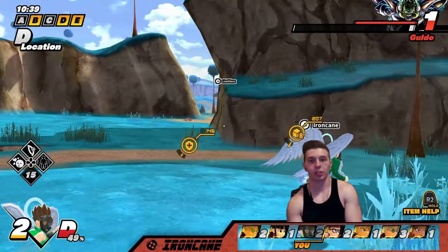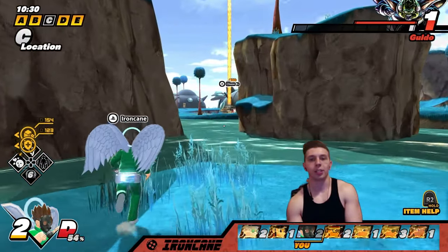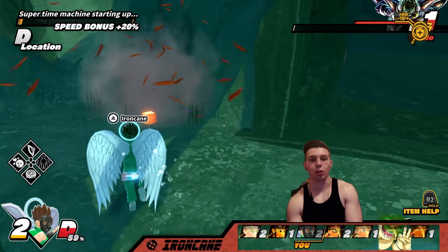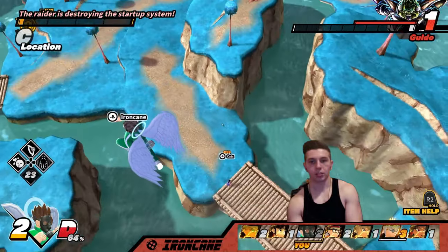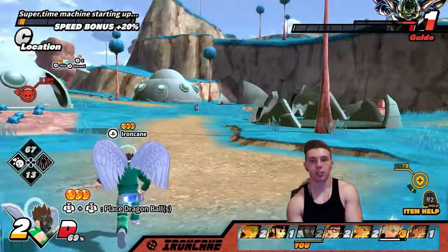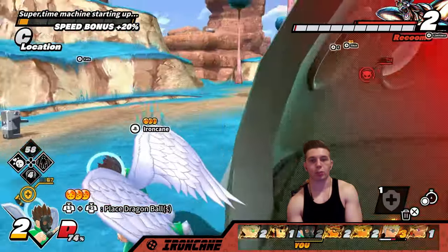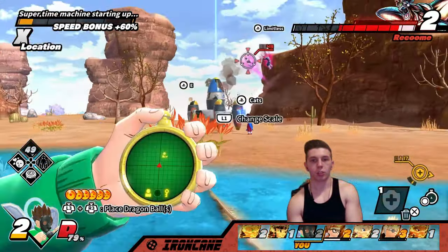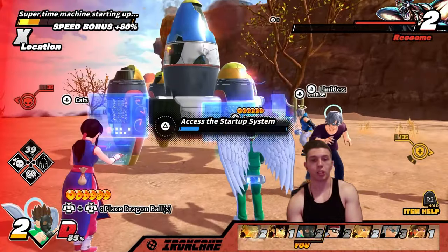We could honestly plant the super time machine with Guldo still out — that's how bad this game is going for this raider. We have five balls so far, unfortunately I don't have a dragon radar — it's really the only radar I'm missing. This poor raider didn't even get to play the game. I got a key radar and didn't even need to use it. Someone else used the super, there's gonna be double damage against the Ginyu Force.